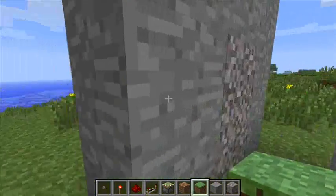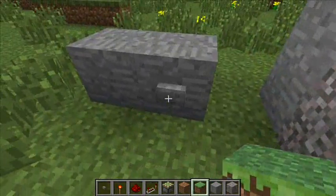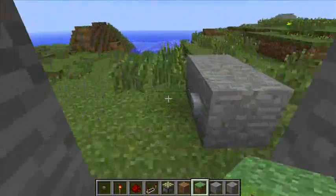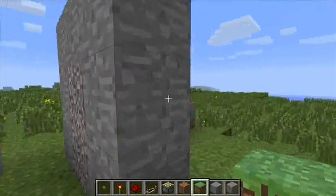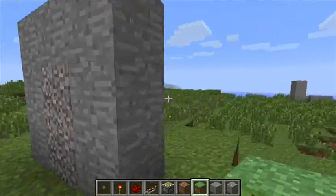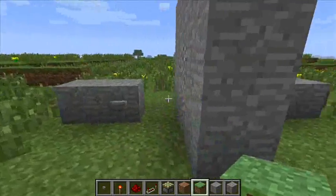This is what you're going to be building. This is a two-way receding piston door — good for base defense. It's also just a good novelty item. It's a lot cooler than just having, you know, a wooden door attached to your dirt shack.